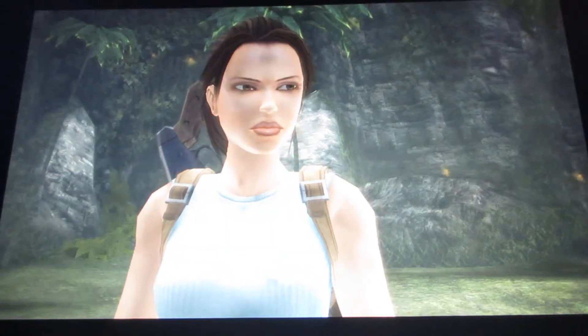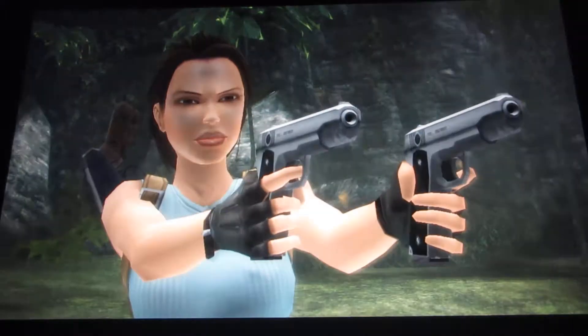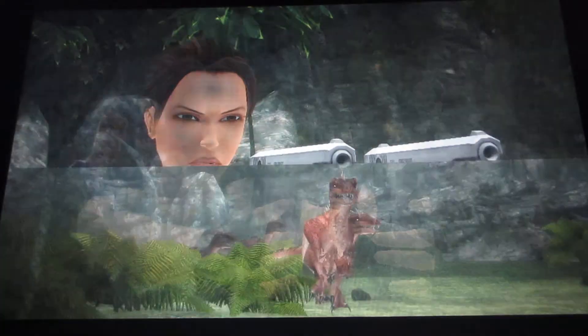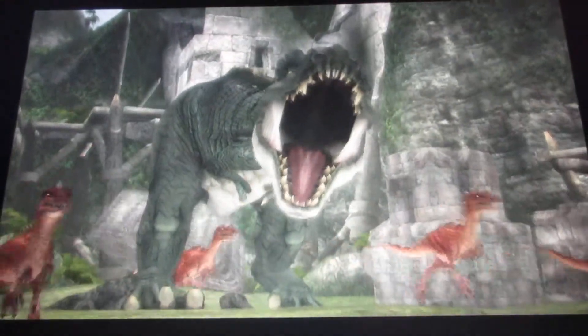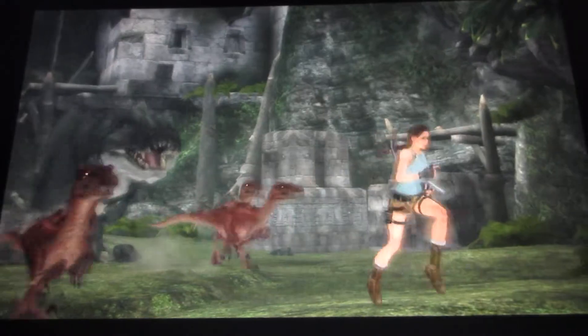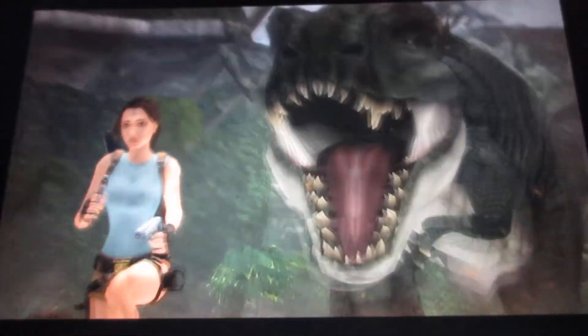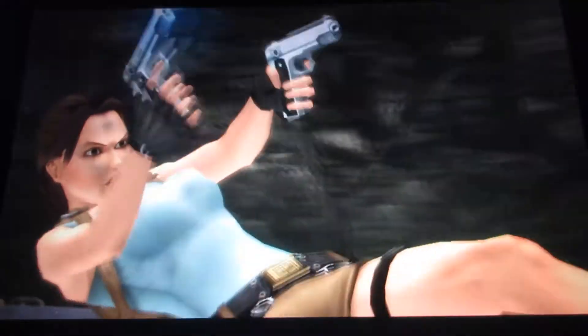For these cinematics here, you want to watch the arrows that appear on the screen. It's one of the things you'll encounter in this game — it may be confusing at first if you don't know about it. When you see the arrows on the screen, press the right one, or else the enemies will basically kill Lara by not doing it quickly enough.